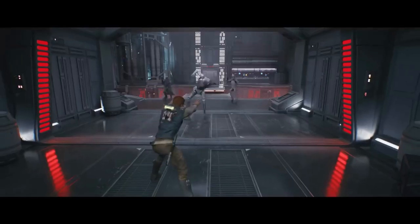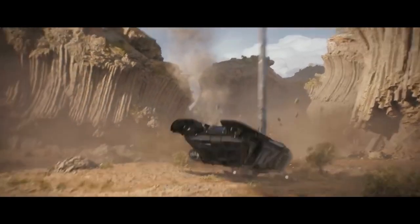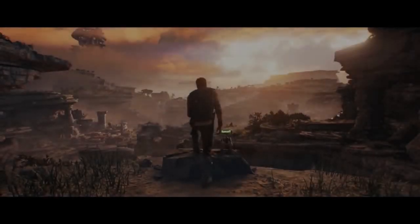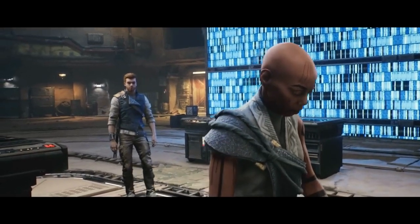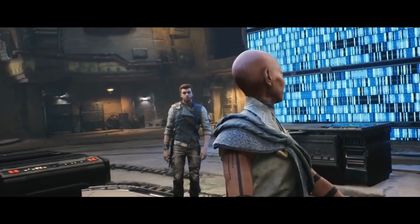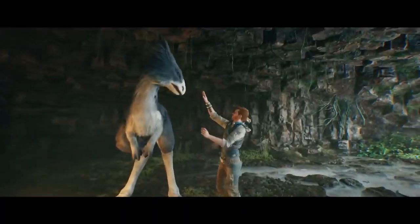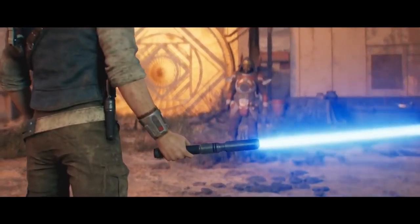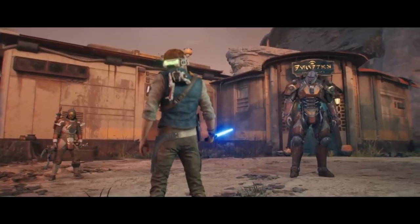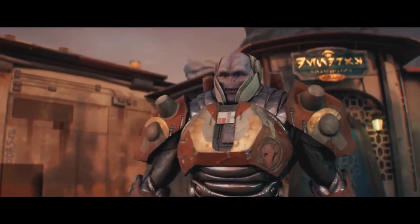Before we jump into the DLC possibilities, let's recap the essence of the Star Wars Jedi games. These are side stories that shed light on the unsung heroes of the rebellion against the Empire — the outlaws, guerrillas, diplomats, smugglers, and force sensitives fighting against the gears of imperialism. In Jedi: Fallen Order, we met Cal Kestis, a former Jedi apprentice turned fugitive, as he fought to evade the Jedi-hunting Imperial Inquisition. In Survivor, Cal comes into his own as a full-fledged Jedi and rebel fighter, embracing themes of struggle and resistance against overwhelming tyranny.